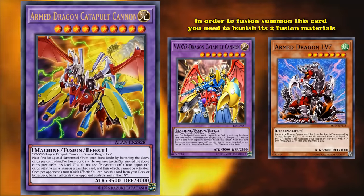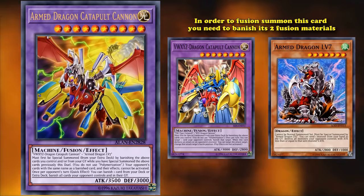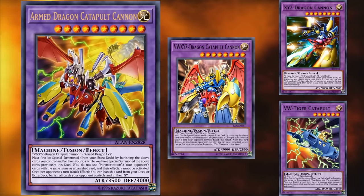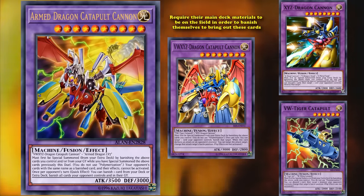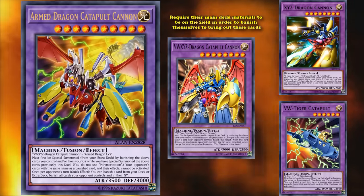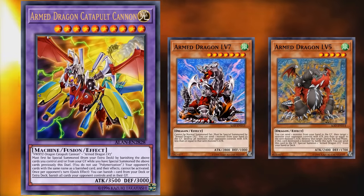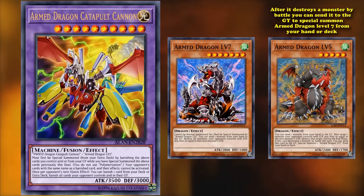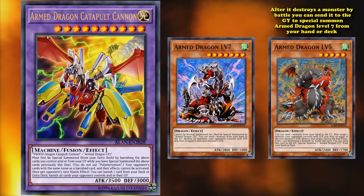VWXYZ-Dragon Catapult Cannon itself is a hard-to-bring-out fusion monster requiring you to banish two fusion monsters on your side of the field — XYZ-Dragon Cannon and VW-Tiger Catapult — who are themselves kind of difficult fusion monsters to bring out, requiring their main deck monsters to be on the field in order to banish themselves, as they don't let you use fusion spell cards. Then there's Armed Dragon LV7, which can only be special summoned by the effect of Armed Dragon LV5. LV5 has the effect where after it destroys a monster by battle, you can send it to the graveyard to special summon Armed Dragon LV7 from your hand or deck.